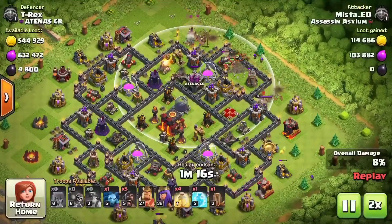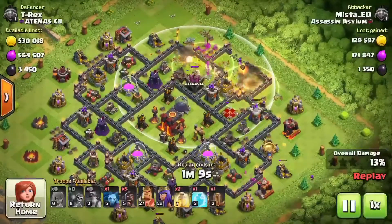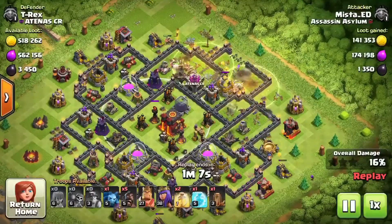I'm doing a two-finger deployment — use your thumbs and just do boom boom boom, throw them in there. As you can see I put the heal on them right away.